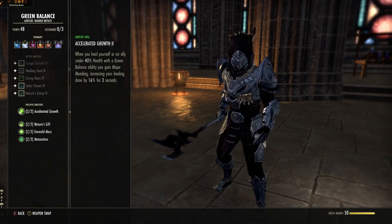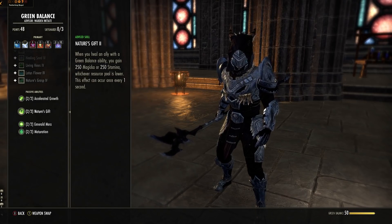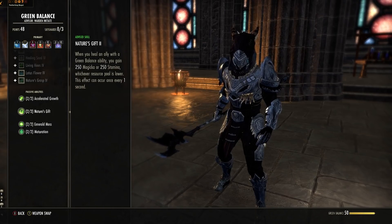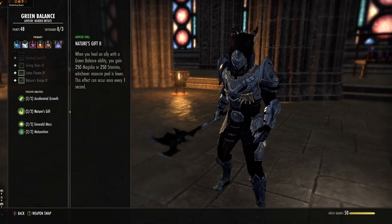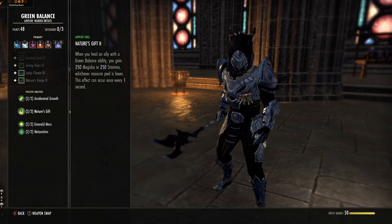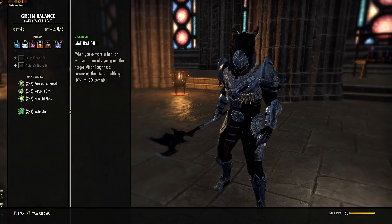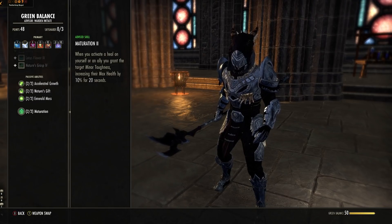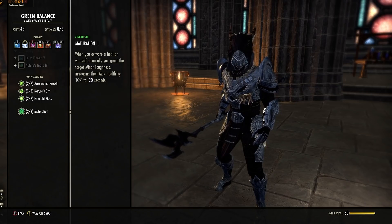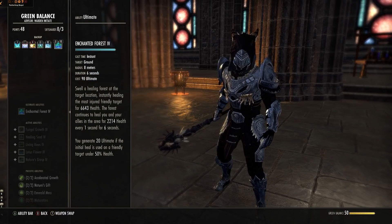For Green Balance: when you heal yourself or an ally under 40% health with a Green Balance ability, you gain Major Mending — heals are stronger when they're low, and you also get ultimate back. When you heal an ally with a Green Balance ability you gain 250 Magicka or Stamina, whichever is lower, once every second — so casting your healing tree keeps your lowest resource up. This passive increases healing done with Green Balance abilities on your bar. And this one is very important: if you heal anyone, yourself or somebody else, you and they get Minor Toughness, increasing max health by 10% for 20 seconds.